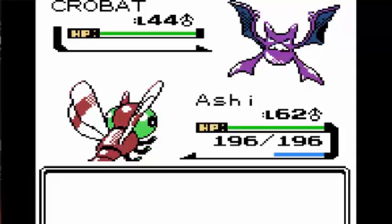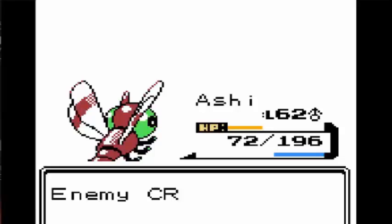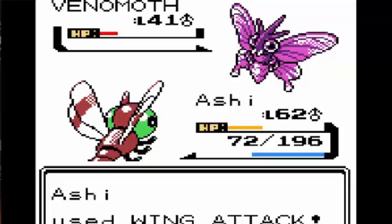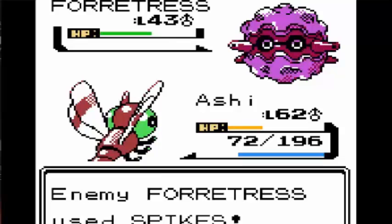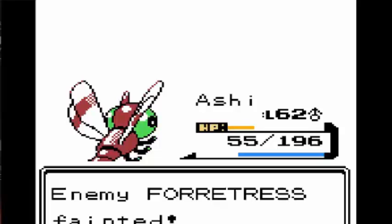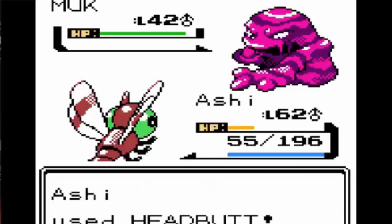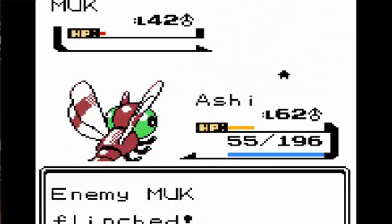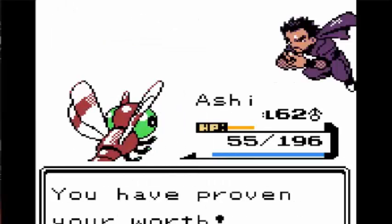Next up was Koga. Ariados went down to one Wing Attack. Crobat went down to two Wing Attacks though he managed to do a lot of damage in return. Venomoth went down to one Wing Attack before it could attack. Forretress was a threat because I couldn't damage it, but it couldn't damage me either - it only had Spikes, which did nothing to me. Next up was Muk, who used Minimize which was really annoying because I started missing, but three Headbutts took it out because we managed to flinch it.